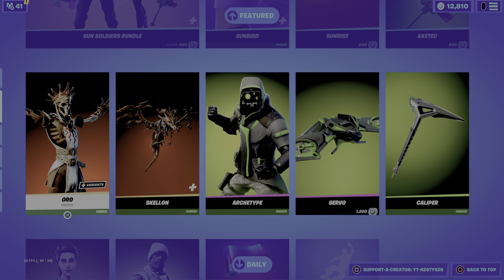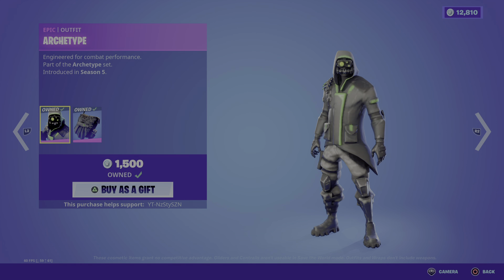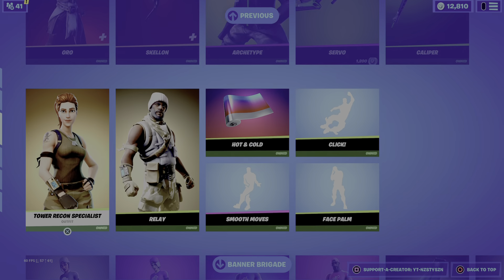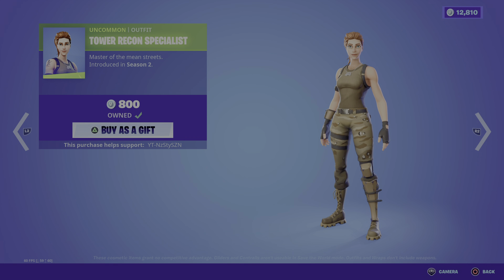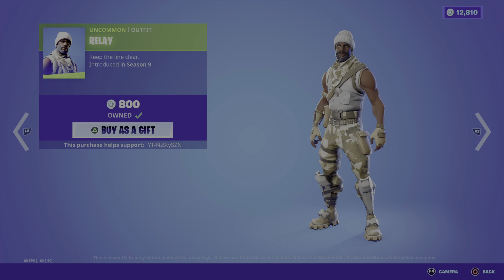You can get the Aura skin. We've got Archtype from Season 5 at 1500. We've got Tower Recon Specialist from Season 2 at 800. And the Relay skin from Season 9 at 800.